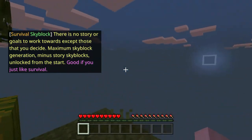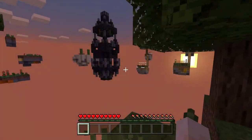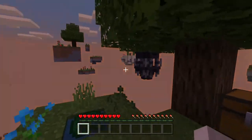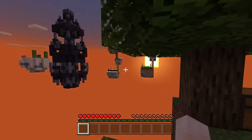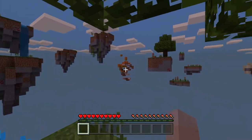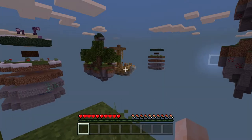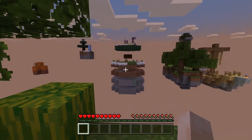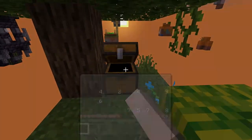Here we are spawning straight in - just the one island. And as we can see, the Skyblocks do generate around us. There are many different things we can get from these Skyblocks. We have a snowy biome over there with ladders and a house, a desert, a ship with bees on it, what seems to be the end over there, and all our ores and emeralds. Very interesting.